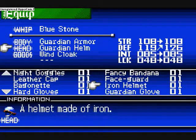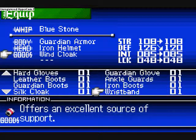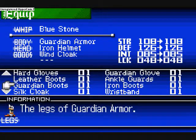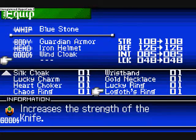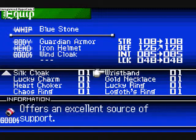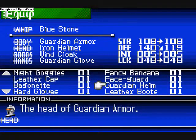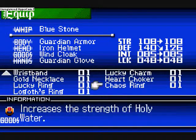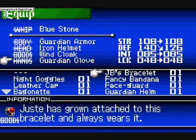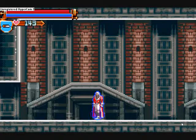Because by equipping it we had to get rid of the Iron Helmet. Guardian Boots are just as good as the Wind Cloak. I guess we'll keep the Wind Cloak since obviously the Wind Cloak gives us protection against wind. And the Guardian Gloves seem to be pretty potent, so we'll stick with those. So two Guardian equipment pieces, Iron Helmet and Wind Cloak. Seems pretty good.